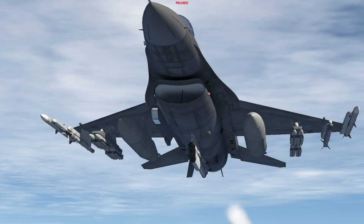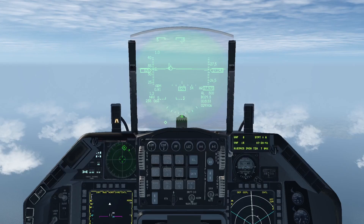The Small Diameter Bomb is a relatively light munition with gliding capabilities. The Viper can carry up to 8 of these bombs, allowing you to hit multiple stationary targets with a high degree of accuracy with its GPS guidance. Let's go over the configuration for the small diameter bombs. Note that some of these configurations will also be applicable for the JSAW and the JASM.